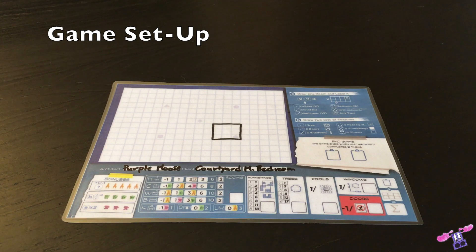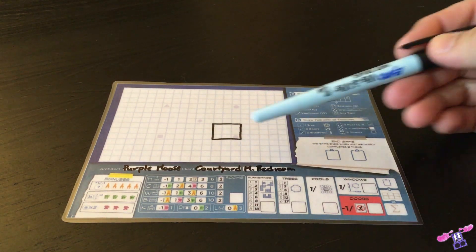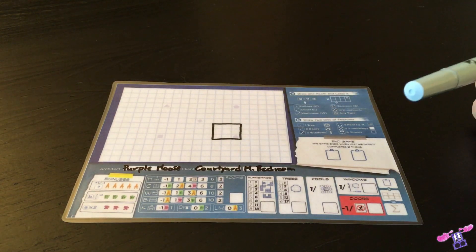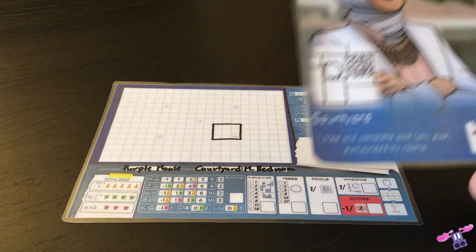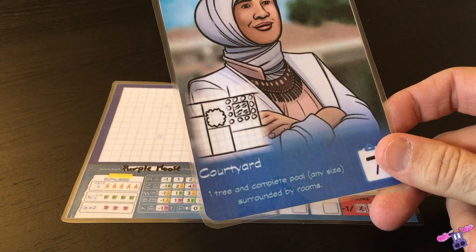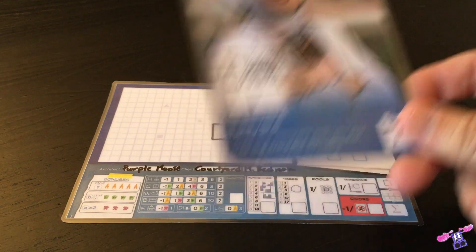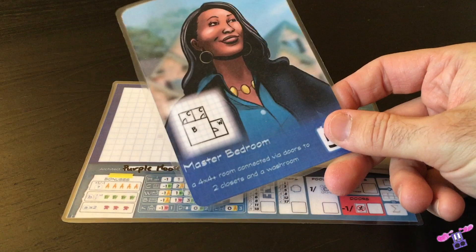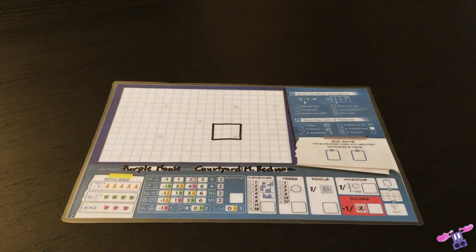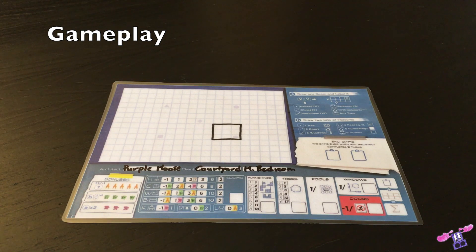To begin a game of Floor Plan, each player receives a player mat and begins by drawing the starting room on their floor plan. In the demo version, this uses a 3x3 square with the bottom right corner over the circle on the player mat. In addition, two clients are selected, which will represent bonus scoring at the end of the game. We will be using the Courtyard — one tree and a complete pool surrounded on all sides by rooms, where complete pool means the pool is also surrounded on all sides by stones. The other client is the Master Bedroom, which is a 4x4 or larger bedroom connected via doors to two closets and a washroom.